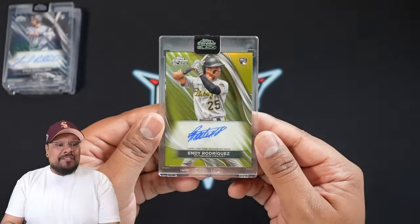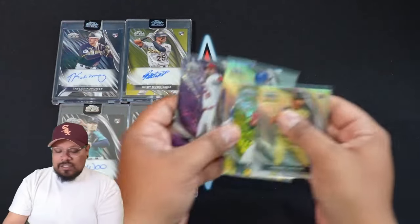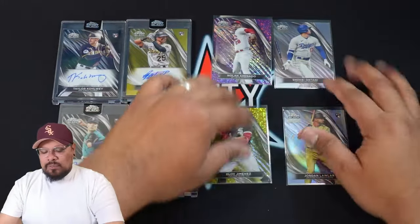There are my four autos and four numbered cards — each box gets you one numbered card and one auto, though some packs may give you a couple of numbered cards. Let me know what you guys think about this product in the comments. I love Topps Chrome Black, I can't stress it enough. If you're interested in group breaks, check out hitmanrips.com — breaking live every Monday and Thursday starting at 5 PM Pacific. Hope everyone has a blessed rest of your day — catch you in the next video, peace!